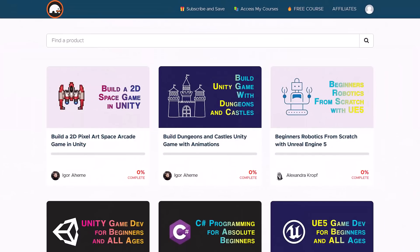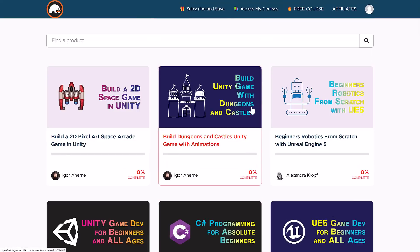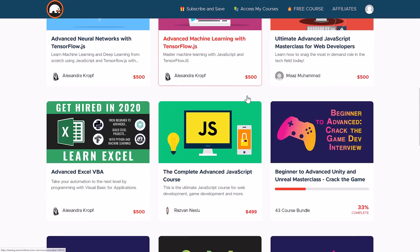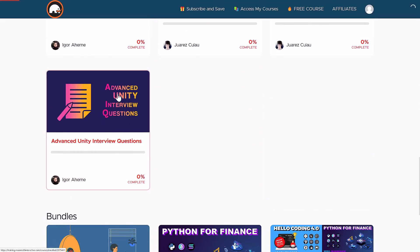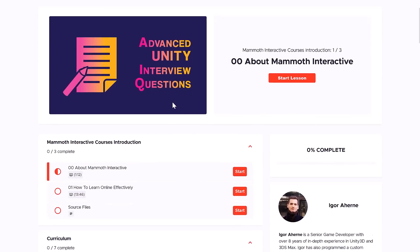Here we are on the website. They use Teachable — it's a very solid learning platform, no complaints there. You can access your courses once you've redeemed via the Access My Courses section. You're going to see more than what's in this bundle because of previous bundles, so I've got a decent number of courses on my account, but you'll have 43 courses if you go for the top tier. I'm going to start off with one of those interview question courses because they were probably the most confusing, so let's filter down by advanced and find the advanced Unity questions.